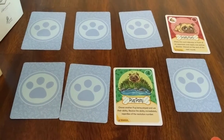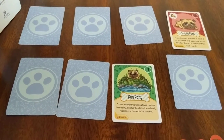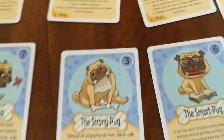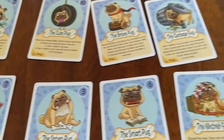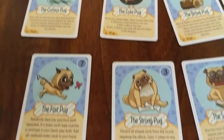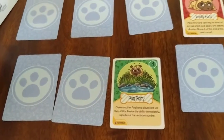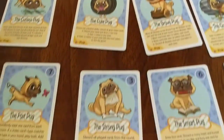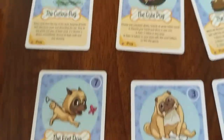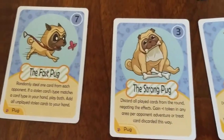As for negatives: it's simple filler. This is not a very complex game — it's not a trick-taking game with a new mechanic. Personally, I felt the powers on the pugs really didn't add much to the game. It amped things a little from just playing one of your four cards, but the powers were secondary to just which pug looked cuter to have on the table.